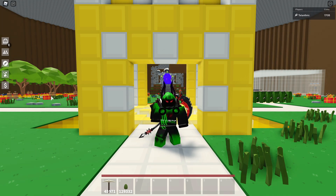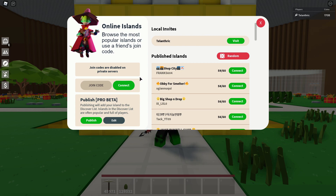The best place to trade is Discord. But if you don't have Discord or you're not able to get Discord, then you can go over to the teleport menu and there are a lot of published island shops.